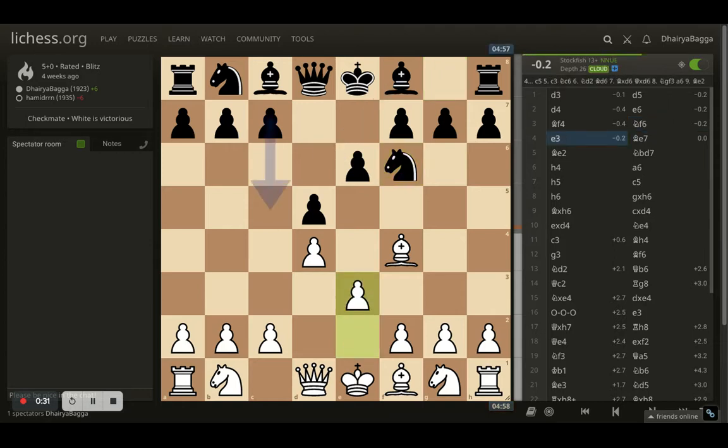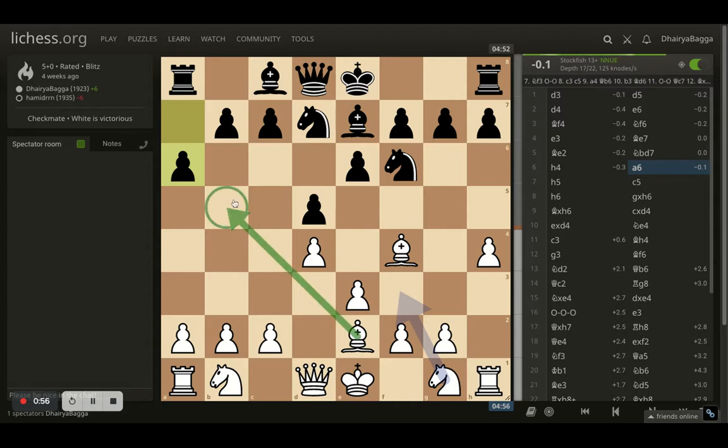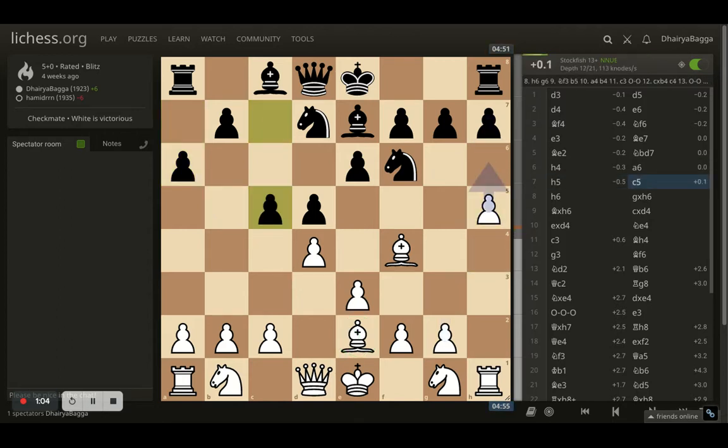Opponent plays knight f6, I went with e3 — standard moves, trying to consolidate the center. Opponent plays bishop e7, preparing to castle. I went with bishop to e2 with the idea of pushing the h-pawn to h4 and then h5. Opponent drops the other knight onto d7 and I start pushing the h-pawn to h4. Opponent plays a6, trying to prevent bishop to b5, which was unlikely anyway since I had already developed my bishop onto e2.